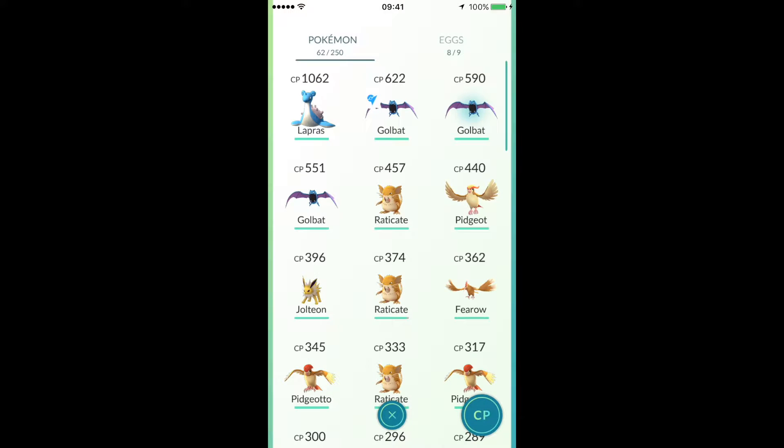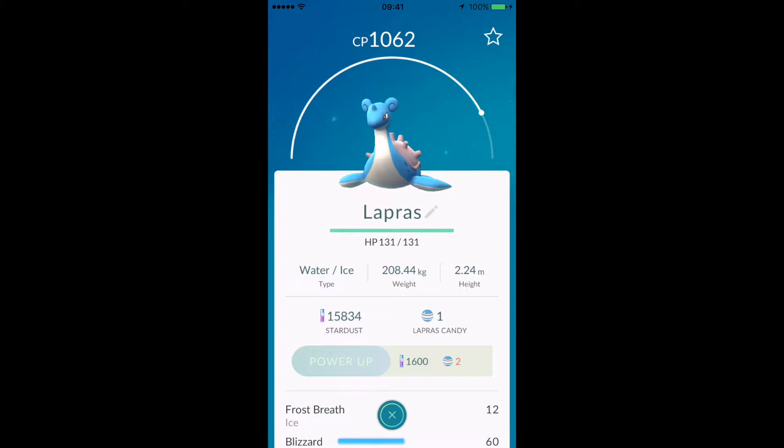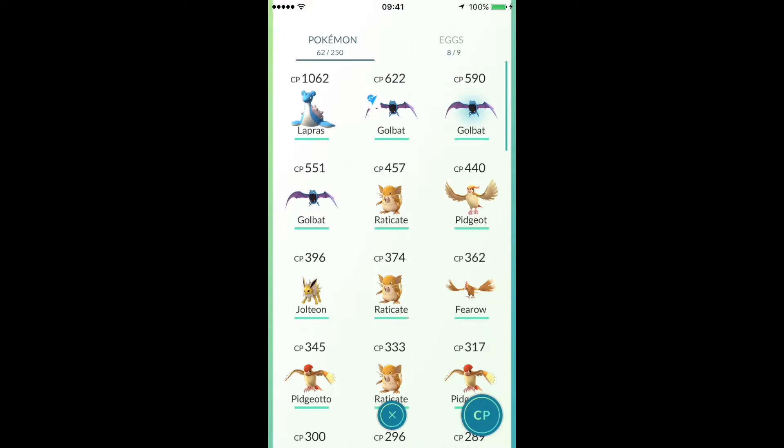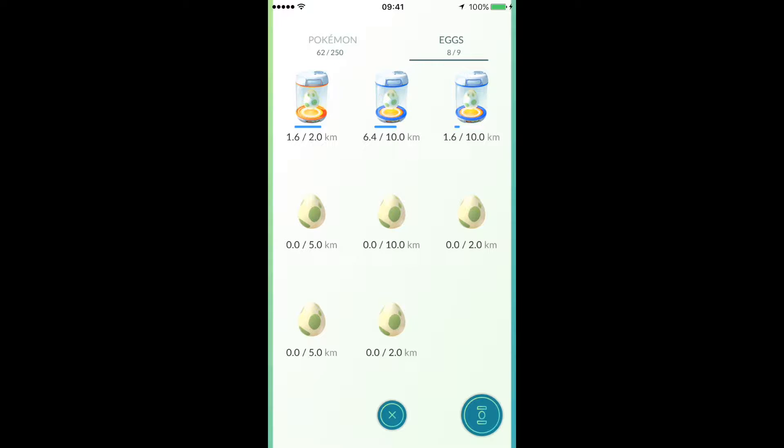As you can see from my Pokemon here, I have this one over 1000 CP. I actually got it at level 12, and basically how I did it was I didn't go out and find it - it came from a 10k egg. So basically if you have a 10k egg, do not use it at low levels like 5, 6, or 7. Wait till you're about level 10 or 11, then hatch it and you'll get a much better Pokemon from it.